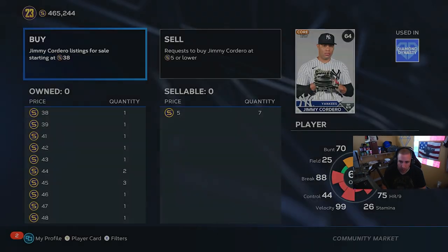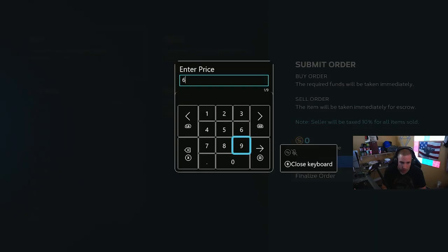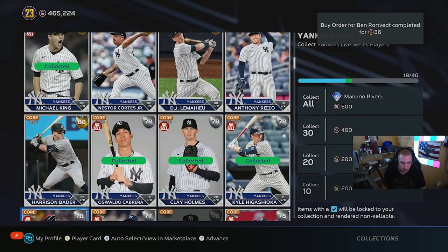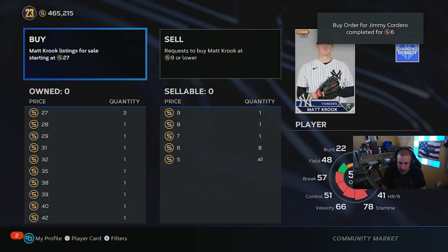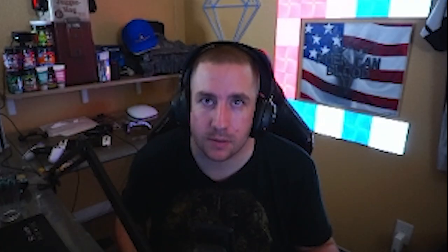Now we got Jimmy — Jimmy, six stubs. Wiser, six stubs. Don't want to put up one for 15 — they're crazy. Never overpay. We'll do eight on this guy Vasquez, and Crook we'll do nine. Like I said, we were at like 18 stubs and we're already at 32. Anyways, like, subscribe, post in the comments, share this video, and I'll see you guys in the next one.